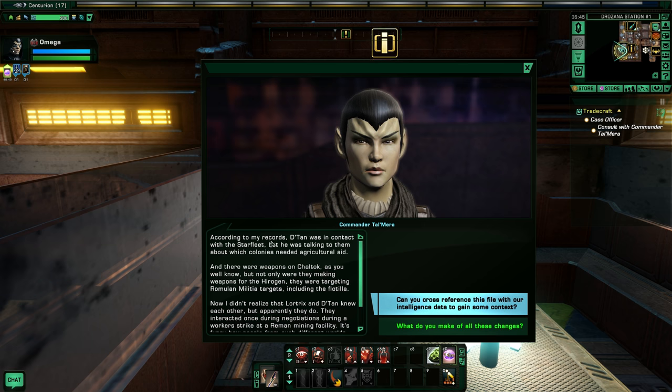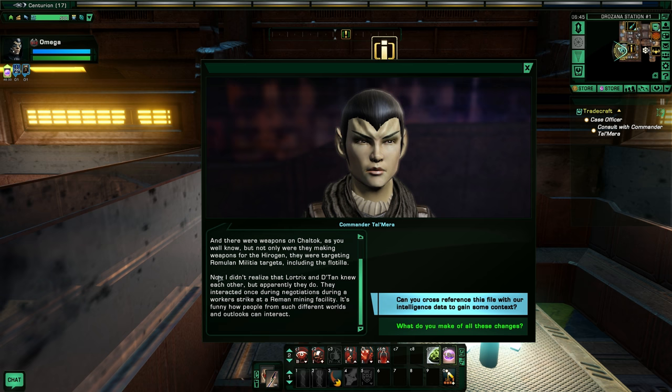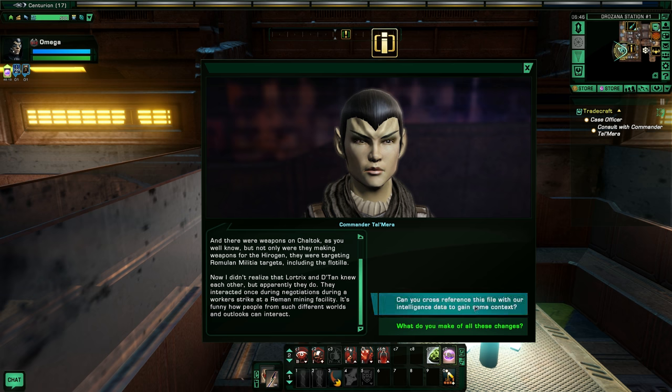According to my records, Datan was in contact with Starfleet, but he was talking to them about which colonies needed agricultural aid. And there were weapons on Chaltok - but they were making weapons for the Hirogen, and they were targeting Romulan militia targets including the flotilla. I didn't realize that Lortix and Datan knew each other, but apparently they interacted once during negotiations during a worker strike at a Reman mining facility. Can you cross-reference this file with our intelligence data to gain some context?